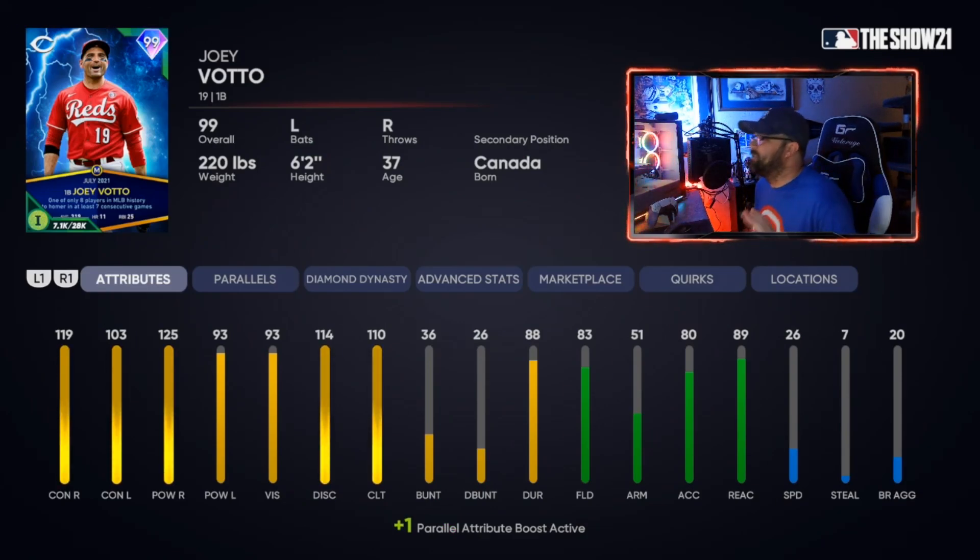The last first baseman is Joey Votto. I didn't include Big Papi because of his fielding — it's subpar on paper even if he makes surprising plays in-game. Joey Votto has 83 fielding with gold at first, great contact, great power, and is better against righties but still solid against lefties. He has a very quick swing. Also, there's a limited-edition 'Joey Votto, Who's on First' shirt with a redhead in the merch shop — only available the rest of this week.